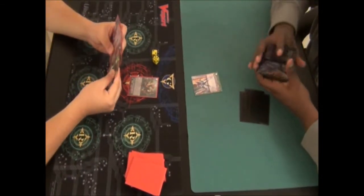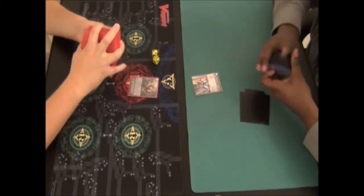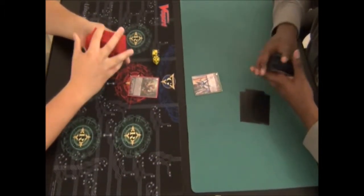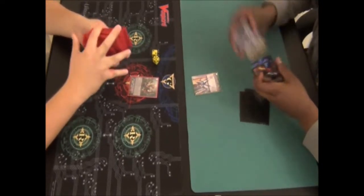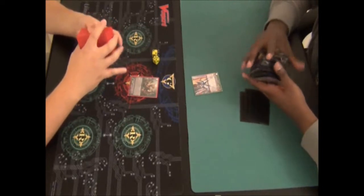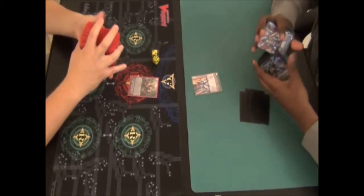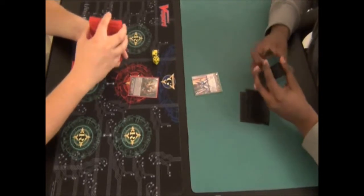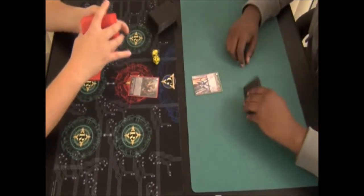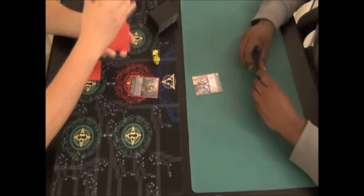We're doing our redraw here, and I believe I'm starting it off in this match. The nice thing about the Brachios series with Tachikaze, for those who haven't experimented with them yet, is that it allows you to refresh your field or get extra attacks off, so you can potentially attack four times a turn. Or with Dark Rex, it allows you to twin-drive twice while maintaining your field presence.